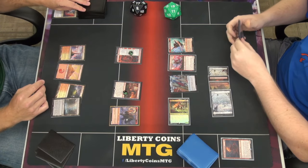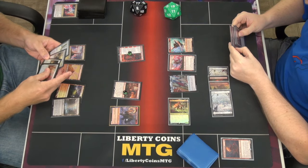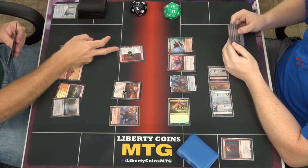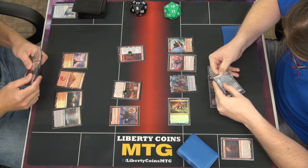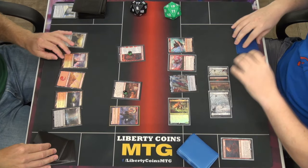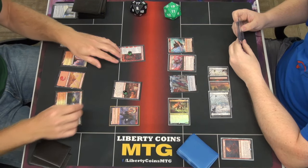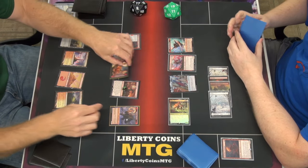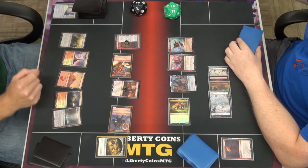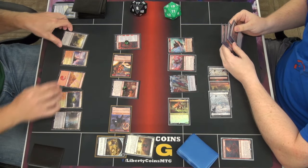So I'm going to draw first and then you decide. I'm going to discard one. Move to combat, swing with both — 3-1 and 2-2. Go ahead and take 5. Treasure Token from the Shaman. Go to 14. Sunfall. White Flights — one, two, three. That's a good one.